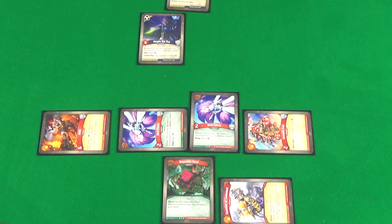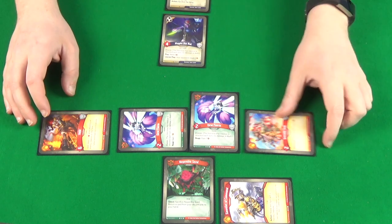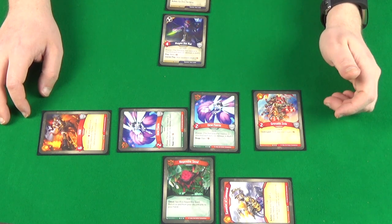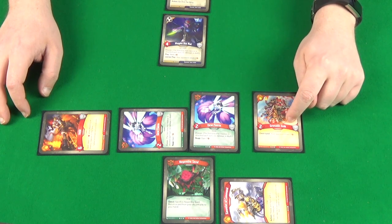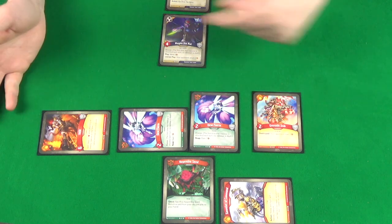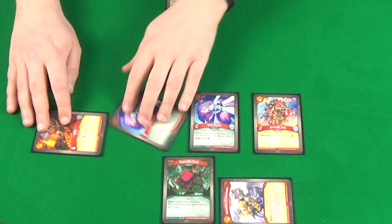Shadow Self is out of the picture, leaving just Magda the Rat. We could ready and fight with Grenade Snib, but because of Elusive, one of them attacks Magda the Rat and neither takes any damage. And then we're done.